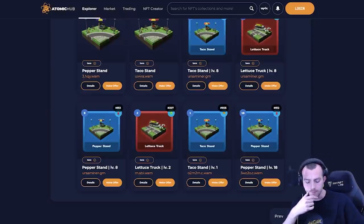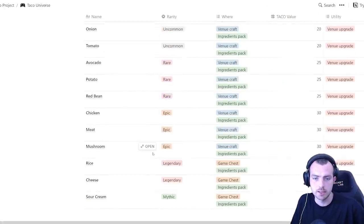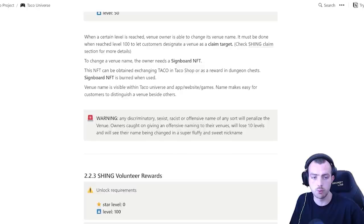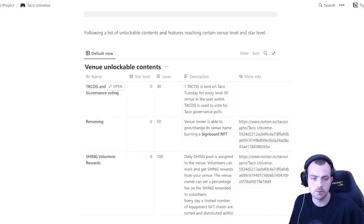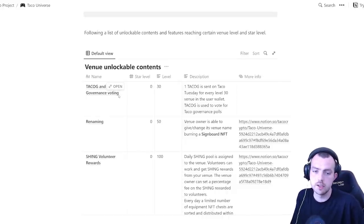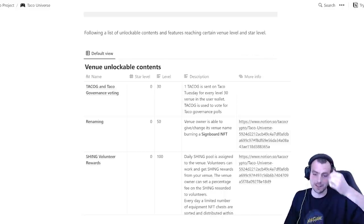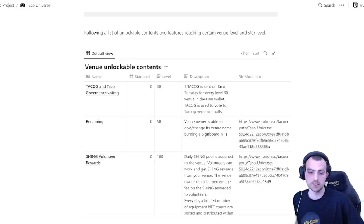Having a venue should be better than an extractor in the long run — that's the theory behind the investment, and venues give you access that extractors simply won't. Looking at the white paper on the Shing token, upgrades give you real value: level 2 gets you the Shing chat enhancer, higher levels give you Taco governance voting so you can help shape decisions going forward, and you can actually burn a signboard NFT to rename your Taco stand.